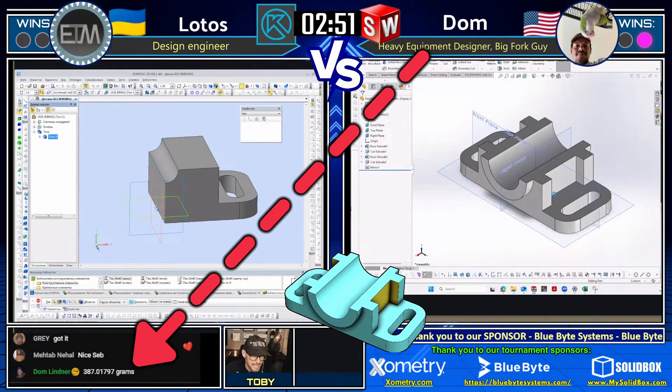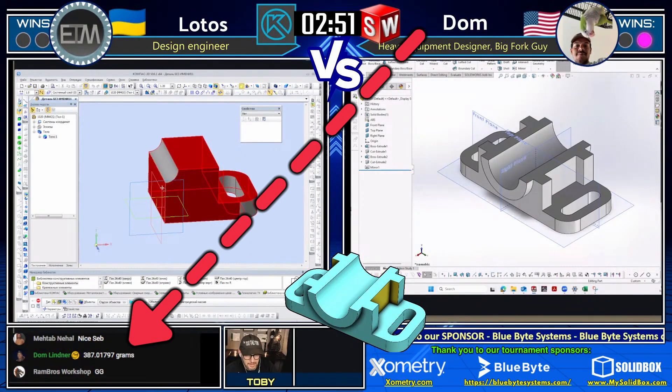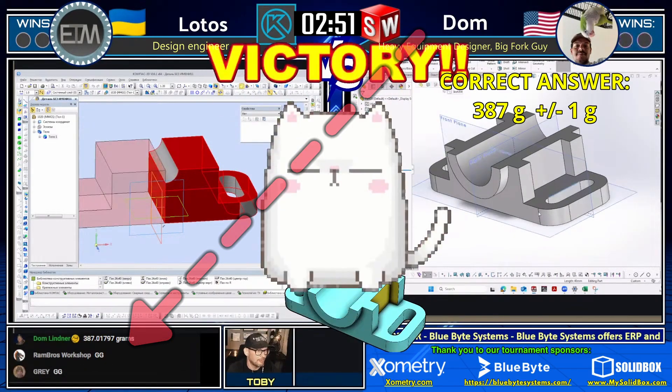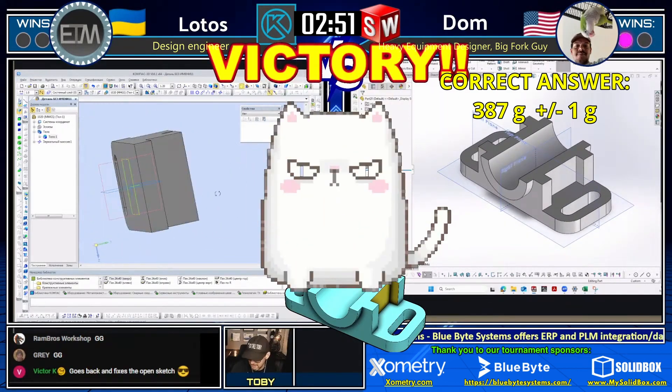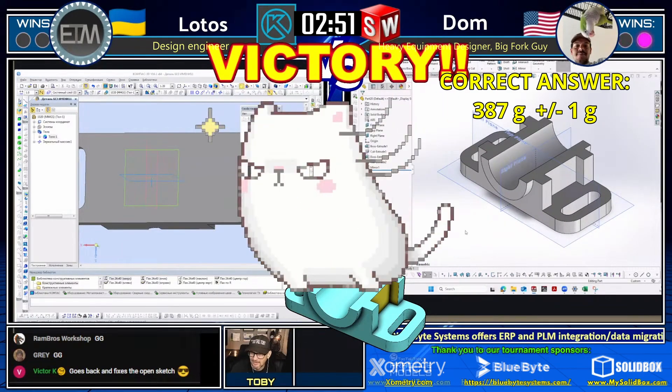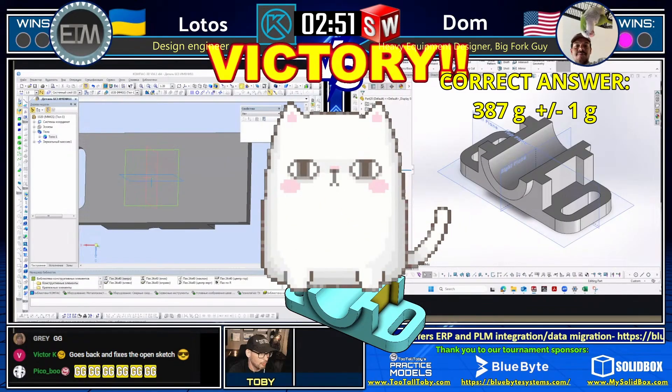Dom comes in with his answer: 387 grams. And that is correct! We've got ourselves our second winner moving on to the round of eight. 387 grams is correct — well done to Dom.